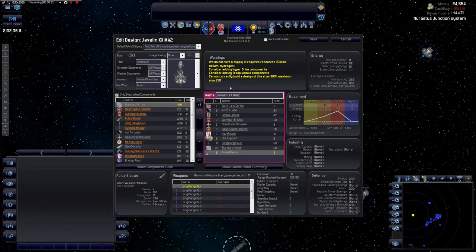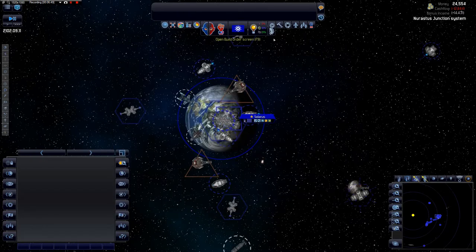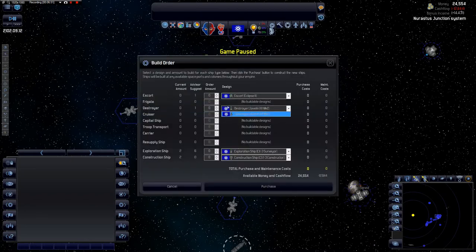We don't have the supply of required resources currently. Maximum size is 230, which was probably causing the issue earlier. We'll remove some engines — we should be okay now. We can fit some more armor on them. We're at 250 armor, costing about 1,000 to maintain. Save — there we go.